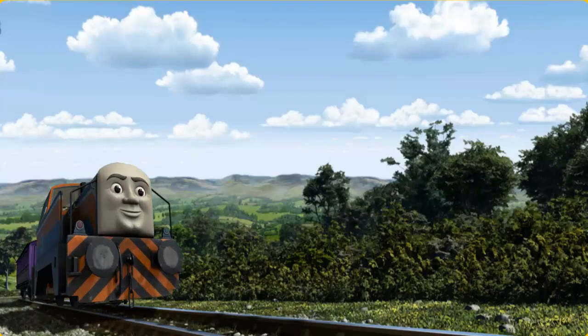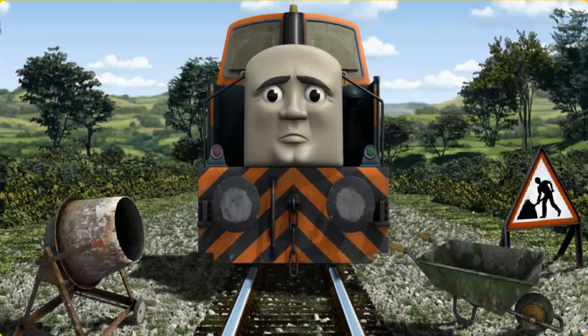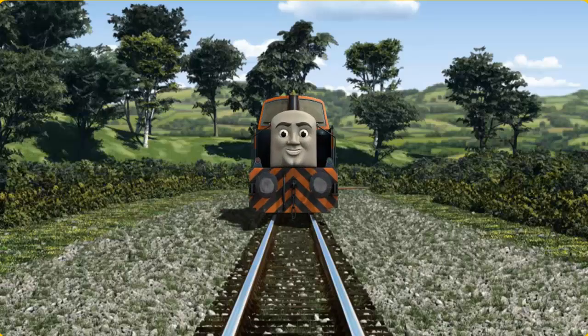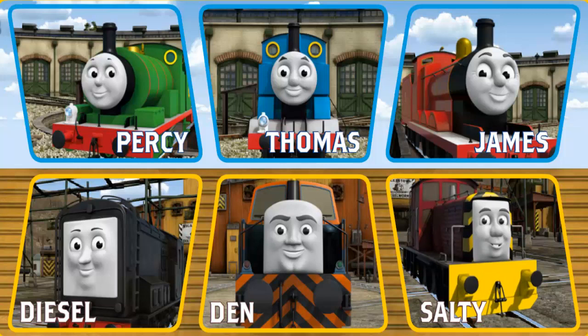Den set out for Knappford Station. Suddenly, Den had to stop because of track repairs. He would have to go another way. Show Den the track that goes over the river. All clear! Den arrived proudly at Knappford Station. With your help, he was a really useful engine. Play again.